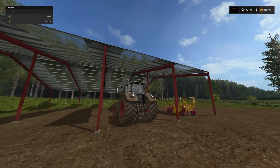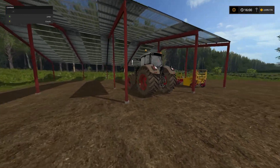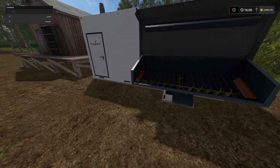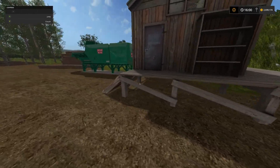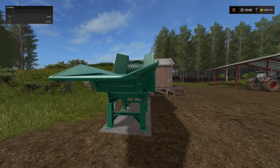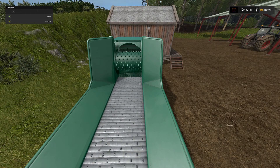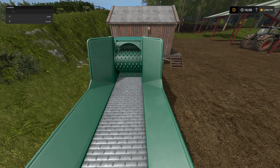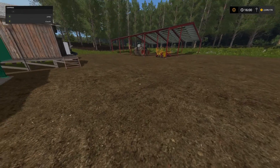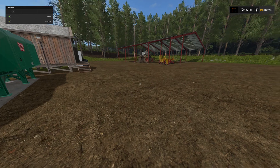That is some tree planting done and some building done. We've got some storage, we've got a sell point for wood chips now, we've got a sell point for logs. What this one will do is pull the logs in, crunches them up, and actually sells them - so yeah, that's very handy for us. This is going to be our little yard for our little forestry mission.